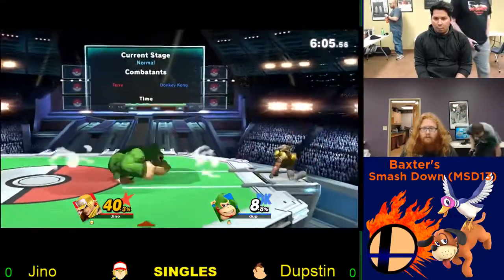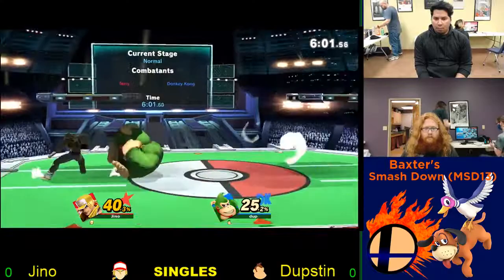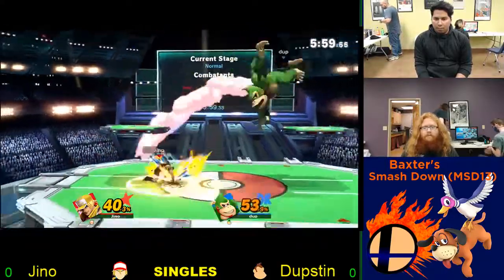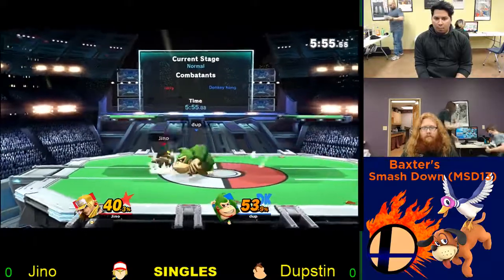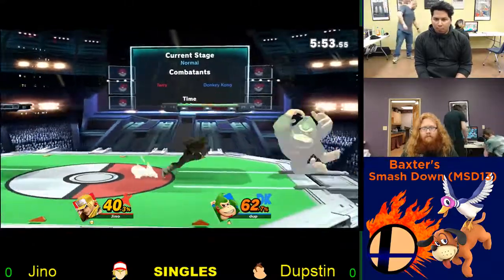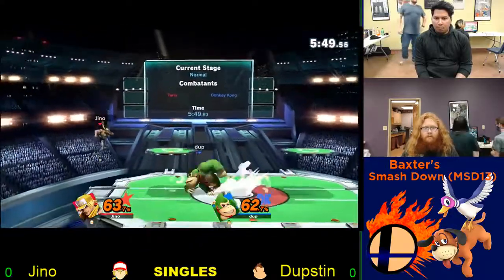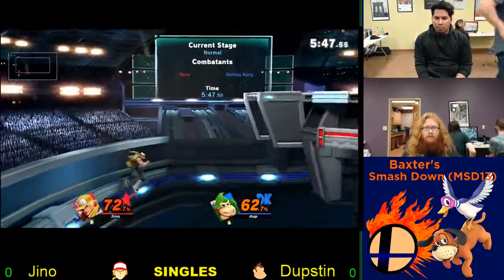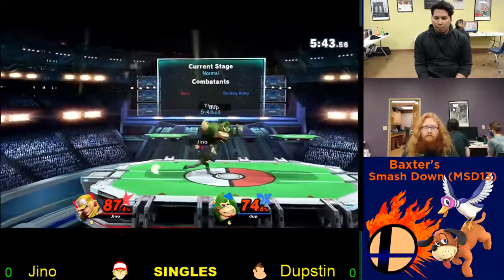It's already looking like a quick match. Quick 40% on there from what I think was an Orbital Dash attack. Alright, quick Power Dunk, just to even it out. He's trying to run in with that downbeat from Donkey Kong, trying to get some quick percentage. The no-tech saved him — oh, that might be it.